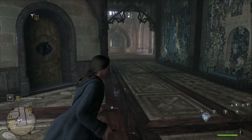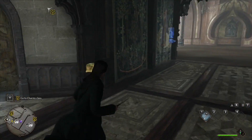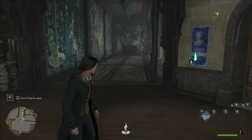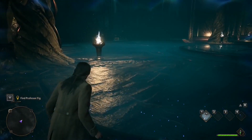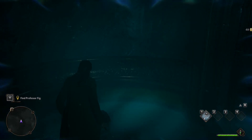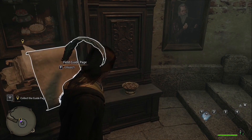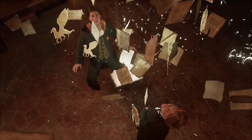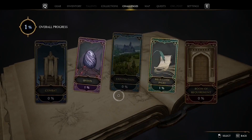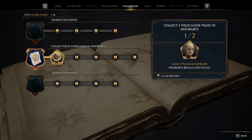Revealio is a spell that will allow you to see hidden items. Hogwarts is a very magical place and there will be plenty of hidden chests and other interesting stuff you can find using Revealio. You will gain experience only two ways: by completing quests and finding pages — and you can find these pages using the Revealio spell, so cast it often.